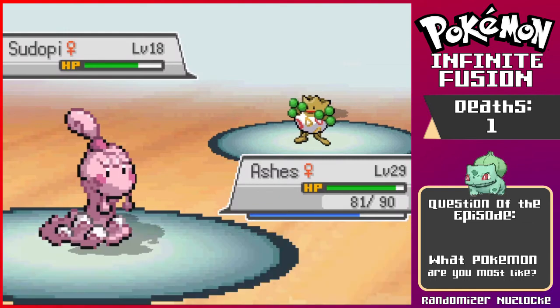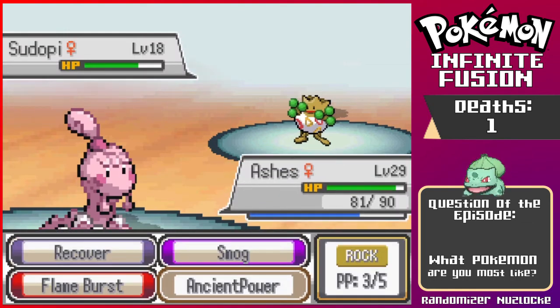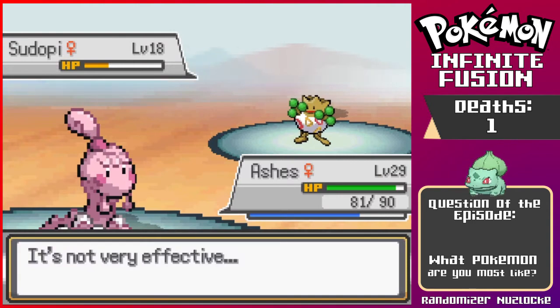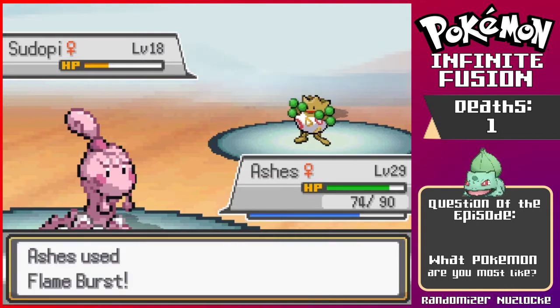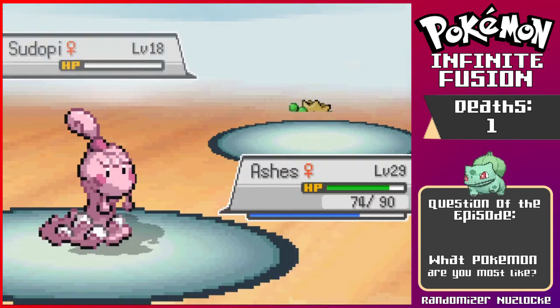Mimic — no no no, you're not allowed that at all. Flame Burst — will it be good? No, because it's rock. Oh, but that did a lot more. Slam — come on and slam, you're welcome to the jam. Okay, and then we kill this one — and that's an easy fight.